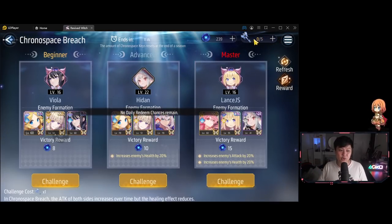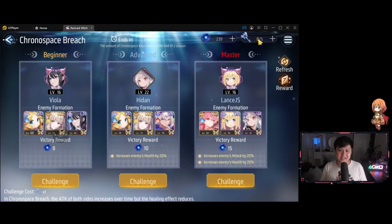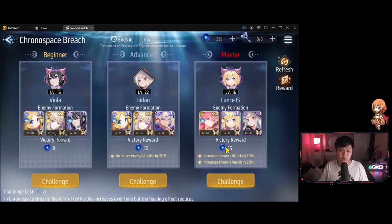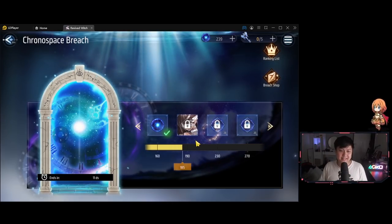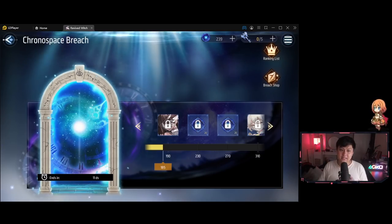Tip number 3 is these keys for the chronospace breach. You have 5 attacks a day, but you are able to refresh these keys up to 3 times, so you could have potentially up to 8 attacks a day. It's pretty much always worth refreshing these keys because you're getting EXP and pushing up your orb count — the chronospace essence. For example, if you win against the advanced one, you get 15 chronospace essences, and the recharge costs 5, then 8, then 10, so you can at least break even on the very last key. And don't forget to check the reward track — you get a couple of SRs for free as well as blue essence, so there's some recouping of your expenditures.